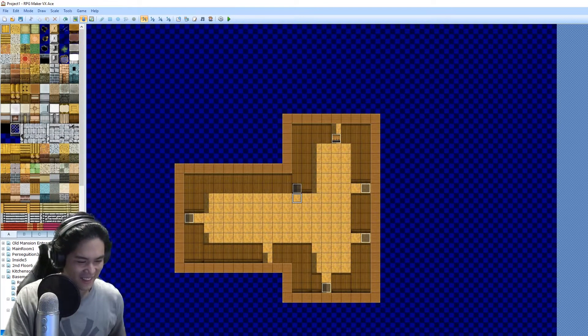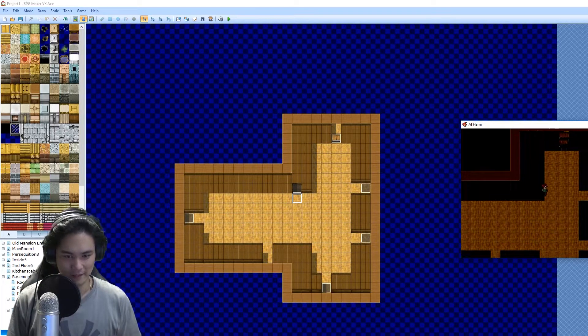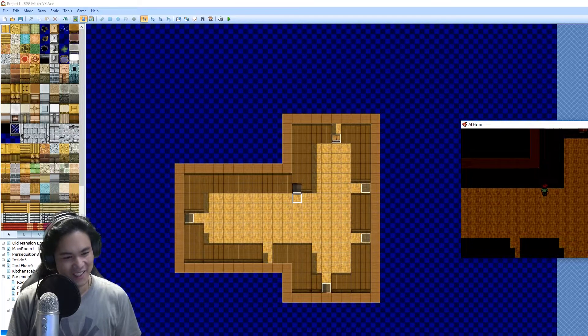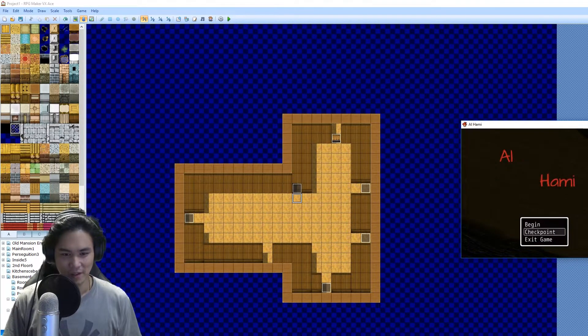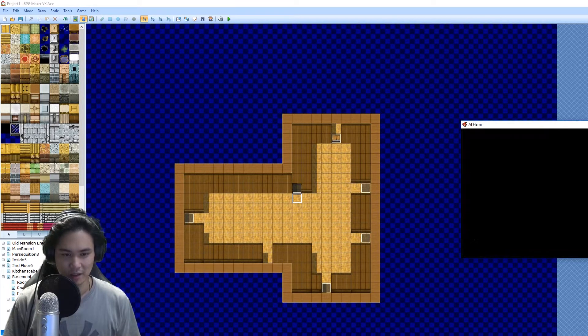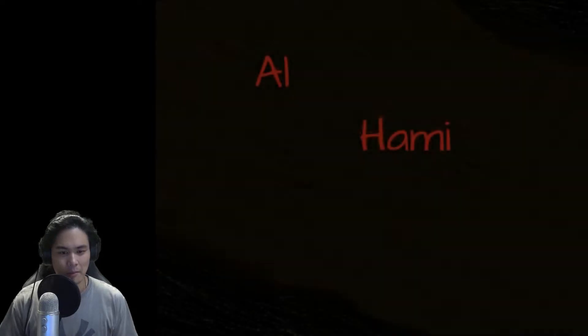It doesn't say anything. Look at this — I'm standing right in front of it. Nothing. Wait, do I have an earlier save? Probably 59. Okay, give me a moment. I'll see if I can speed run it because I might have glitched it.